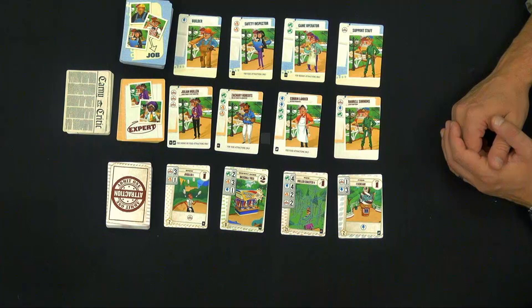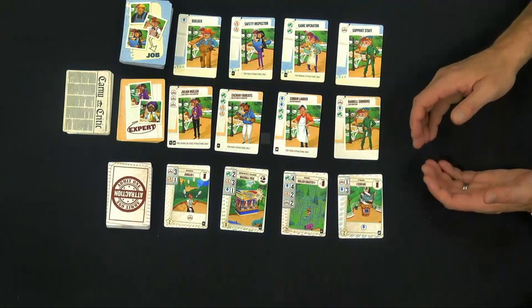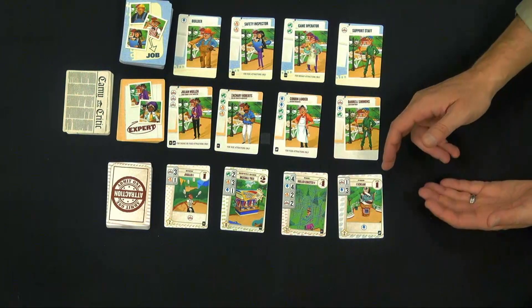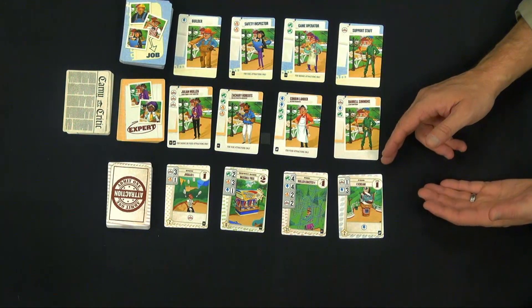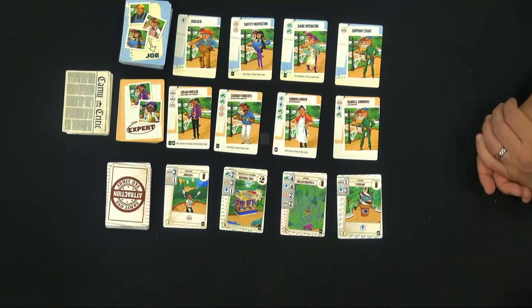There are four different types of attractions: shows, midway games, rides, and food. You must start with a level one attraction and then you can build up to a level two of the same type and a level three of the same type and so forth. It's a very simple little family game that builds that stack slowly step by step.